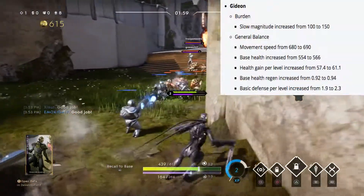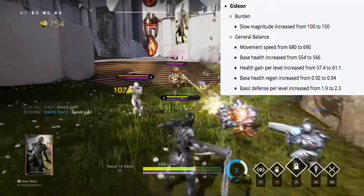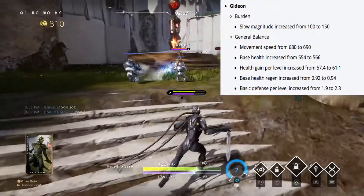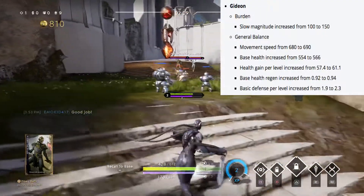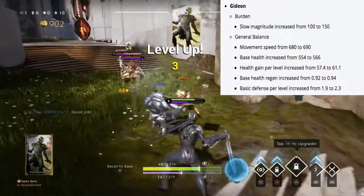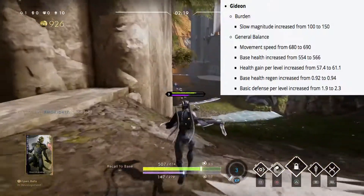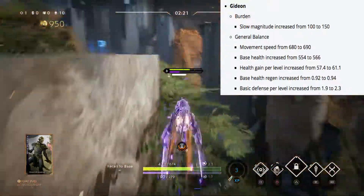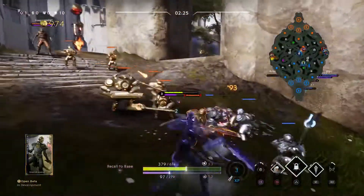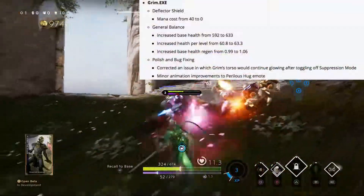Gideon's slow is being increased from 100 to 150, he's getting a movement speed increase from 680 to 690, base health increase from 554 to 566, health gain per level from 57.4 to 61.1, base health regen from 0.92 to 0.94, and basic defense per level from 1.9 to 2.3.